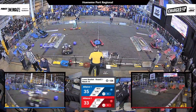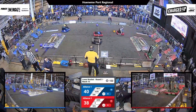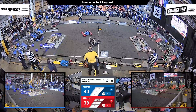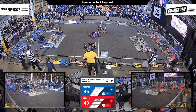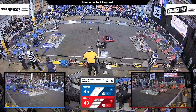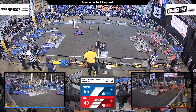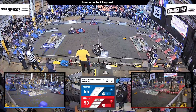9-73 is placing a cube up high. It's incredibly close with just two points between these two alliances. 1678 at their loading zone — they've got a cone, they're getting ready, heading towards their community. Their partner 44-14 is scoring a bunch of cubes up high. It is Advantage Blue at the moment, but the Red Alliance is coming back.